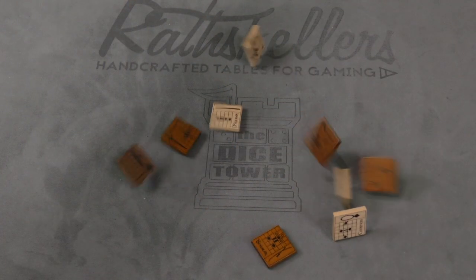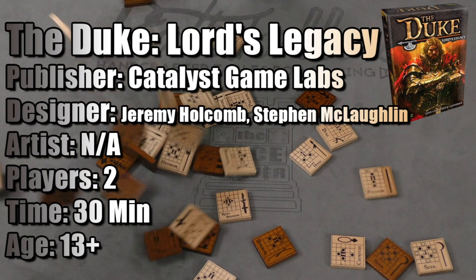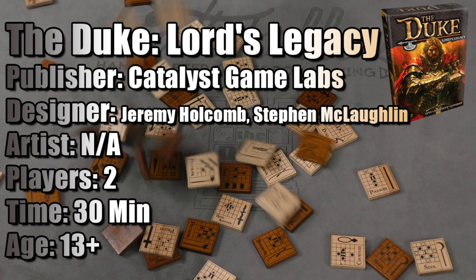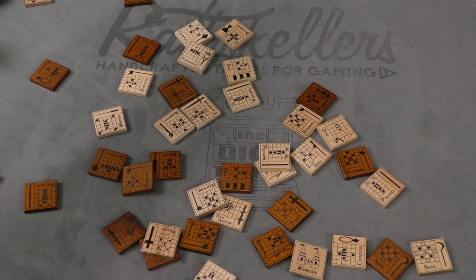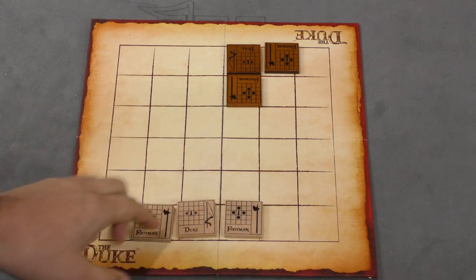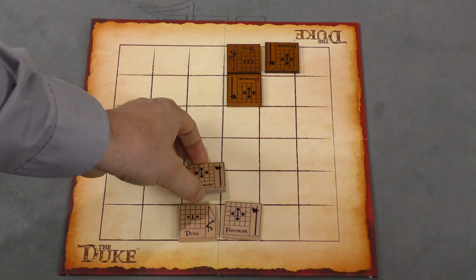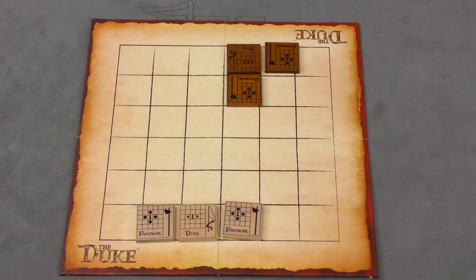Here's how it plays. Each player is going to start with a Duke piece and two footmen. You're going to put your Duke in one of your two starting spots with the two footmen on either side next to the Duke. So you can see this is the way that both of them have set up.